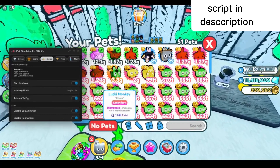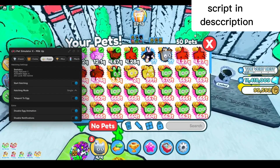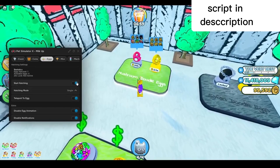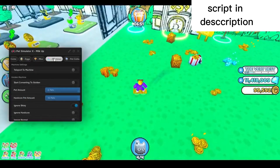You can see the pet count start to increase as you open the eggs, so you know you're getting the pets you want. You can also open your inventory to see your pet count increasing. I have it set to auto-delete the basic pets so it won't increase a lot. That's about it for hatching eggs — just ran out of coins just like that.